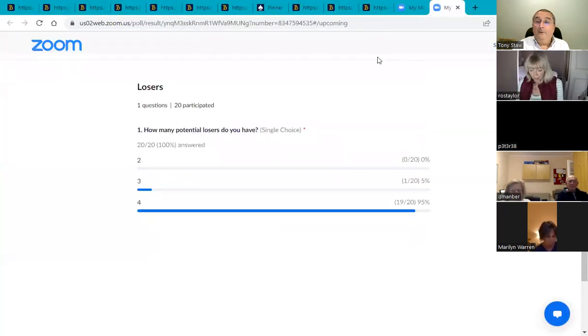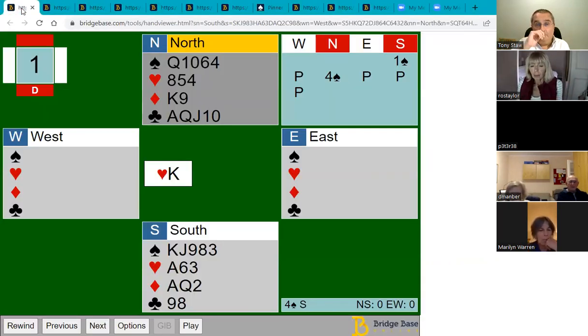Nearly all of you said four, one person said five — and yes, you have four potential losers here: one spade, two hearts, no diamonds, and one club. You may look at the club suit and think you may not lose any there, and that's true — when the time comes you'll try the club finesse. But on this hand if the club finesse fails you will end up with four losers and go down, which is what happened to most people.